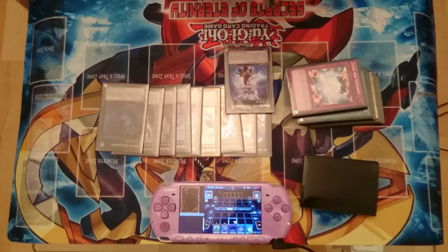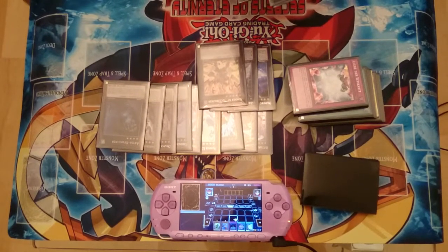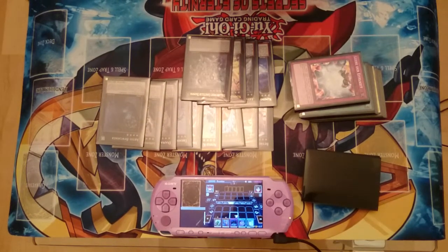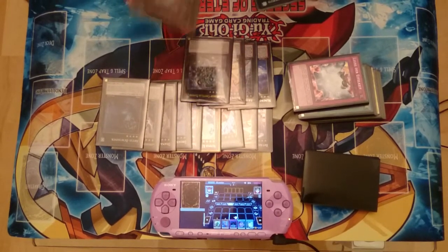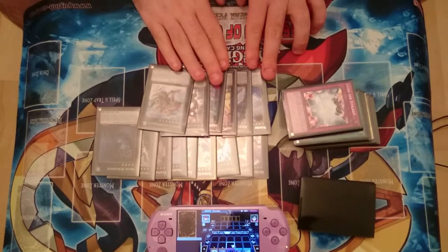One Number 103 Vagno Zero. One Autofark Duvendal. One Number 61 Volkazard. One Sotel Knight Constella Diamond. One Photon Strike Bouncer. And finally, one Gaia Dragon Deep Tunnel Charger.